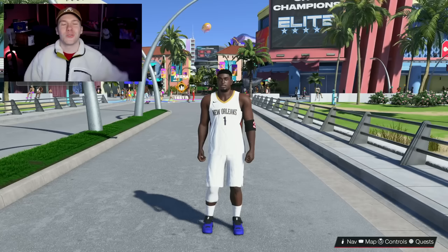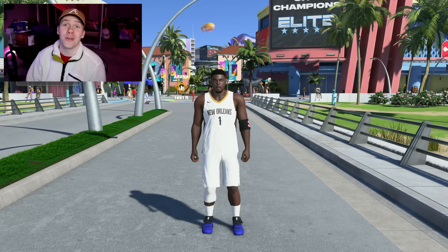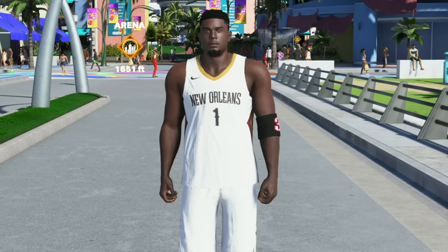So that's what we're doing today. We're hopping on the Zion build for the first time in a while — this build has so many Hall of Fame badges, and with the 110 driving dunk, I can only imagine some of the dunks we're going to get. We're going to hop into the 1v1 rush. If you guys are new to the channel, make sure to drop a like and subscribe.